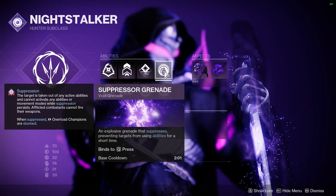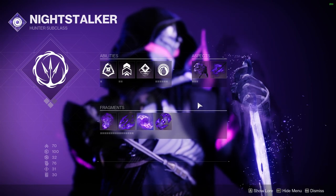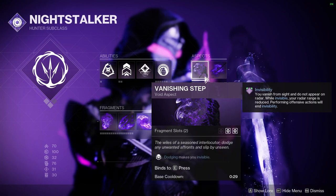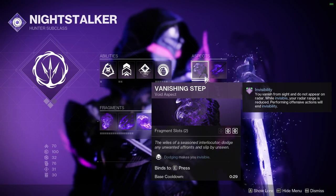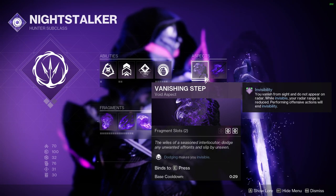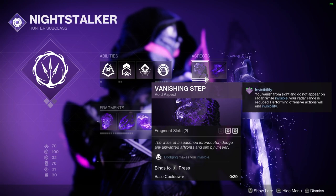Next up is our aspect choices, of which there are three. The first is the least complicated: Vanishing Step, which gives us two fragment slots and causes us to go invisible after using our dodge. It should be noted that regardless of whether you have Marksman's or Gambler's Dodge equipped, Vanishing Step will cause the dodge animation to be the same — though the effects of the two dodges remain unchanged.